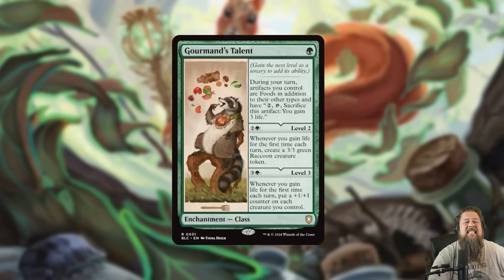We also got Gourmand's Talent, a one-mana class. Level one: during your turn, artifacts you control are food in addition to their other types and have the food ability — pay 2, tap, sacrifice it, gain 3 life. For three mana you get to level two: whenever you gain life for the first time each turn, create a 3/3 green raccoon creature token. And then for four mana you get to level three: whenever you gain life for the first time each turn, put a +1/+1 counter on each creature you control.